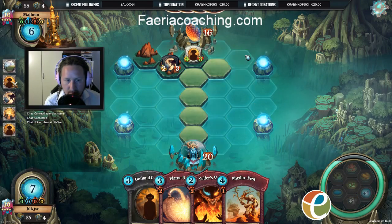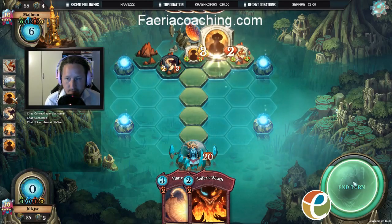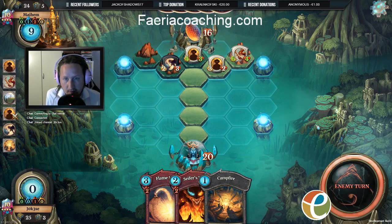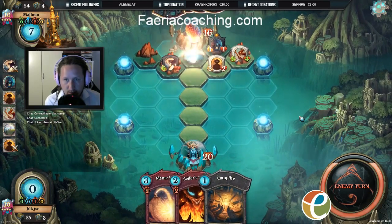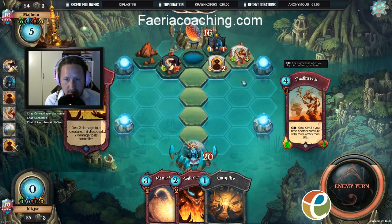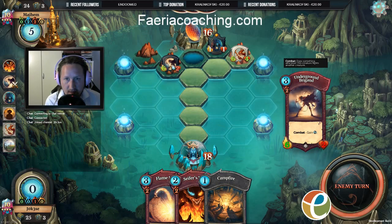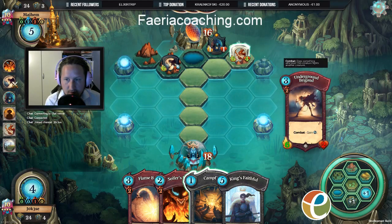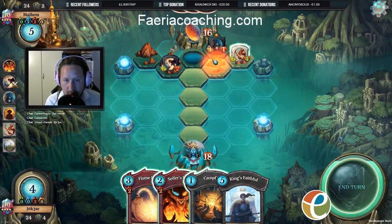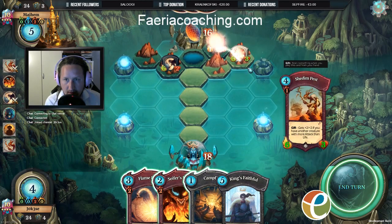I drop my Mountain, put down a Shedding Pest, put down an Outland Ranger. Already I have established a whole lot of pressure, and all of this from just one Mountain. I'm going to be able to Cypher's Wrath this one to go face, or I can just clear it and take out the Underground Brigand. If I take out the Brigand instead, I'm going to prevent him from being able to get that two extra Faria. I think I'm going to go with that play and keep my Shedding Pest standing on this spot, so I collect Faria next turn as well.